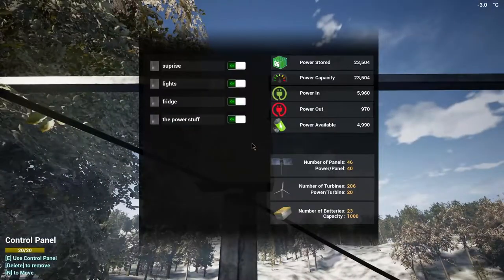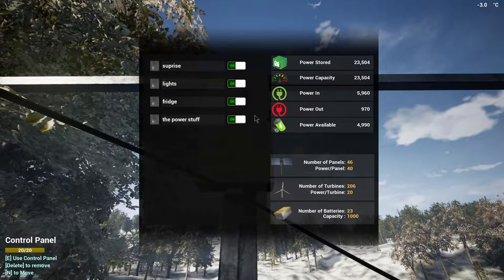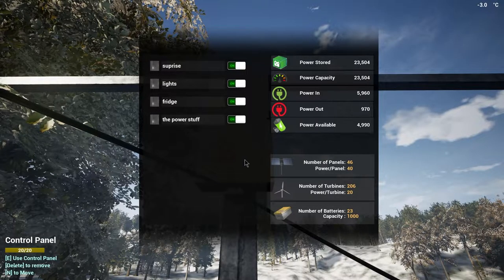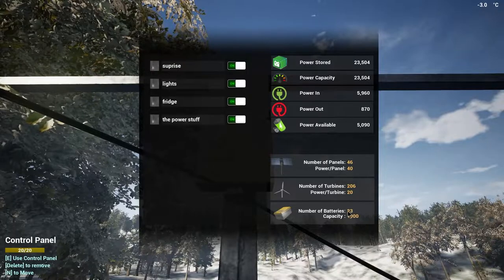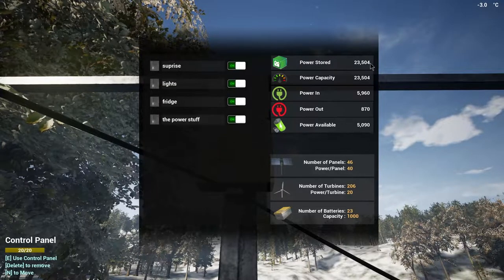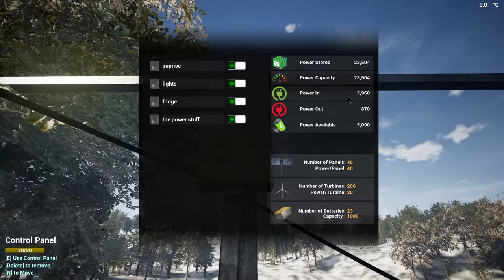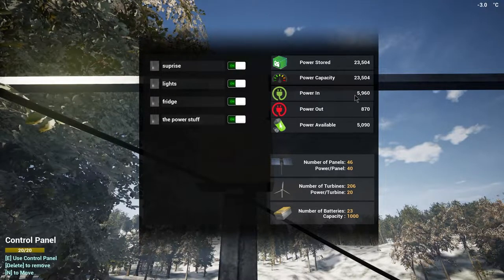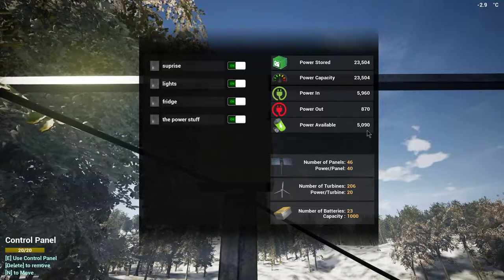Now I'm going to explain the control panel. Starting with batteries — I have 23 batteries with 1,000 power each, meaning I have 23,000 battery power. If I delete all my wind turbines I'll suddenly be required to use the backup battery power. If you're only using solar panels, you'll notice your battery power gets used at night, during storms, during a blizzard, things like that. The power in is how much you're getting from all your wind turbines and solar panels. Power available is how much power you have left after subtracting the power out from the power in.